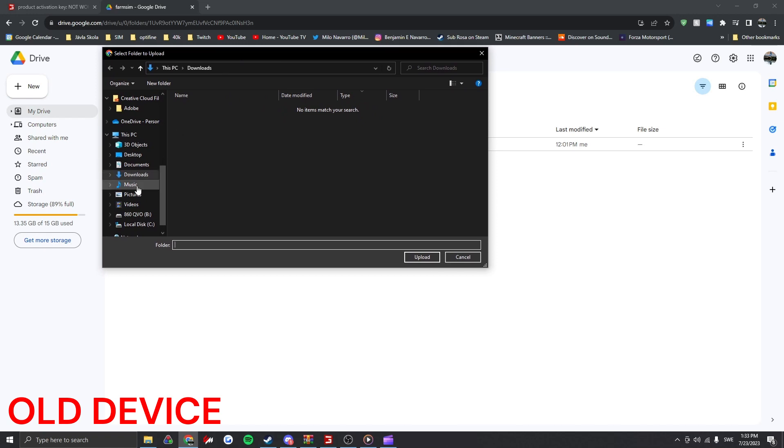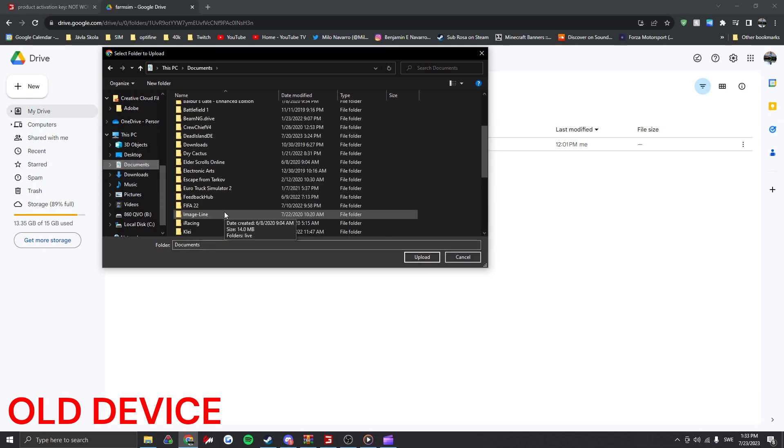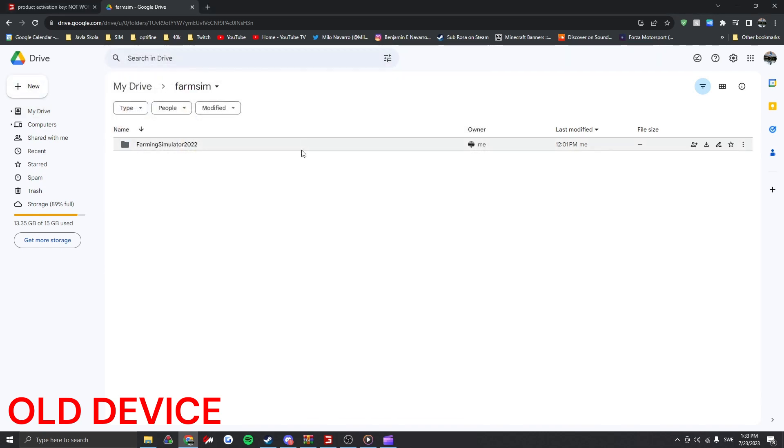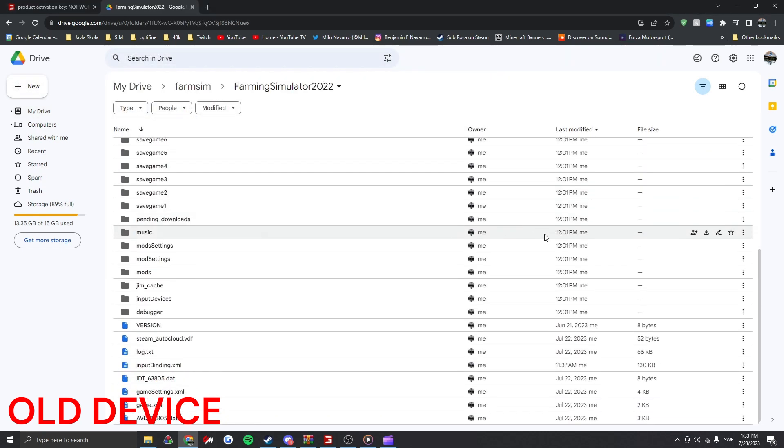You need to have access to your old device for this to work. You're going to go to your Documents, and you're going to find My Games, and then Farming Simulator 22, and you're going to click Upload. Now, I've already done this — as you can see, I have this folder. It has everything from my old computer.